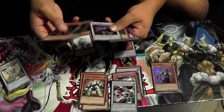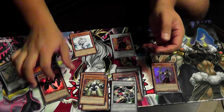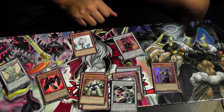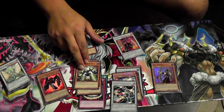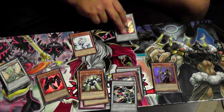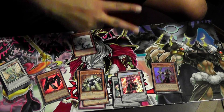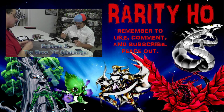Let me know what you think about this set - maybe you had better luck than I did. I did hear someone, when I was buying this from Parallel Worlds, somebody was telling me that someone pulled two Vanities and Emptiness out of one box - that's pretty broken. I don't feel like this is a set I'd buy again. I'm probably just going to buy Vanity's Emptiness as a single, because it's going to be damn near impossible to pull them. But as always, please do remember to like, comment, and subscribe. This has been Rarity Ho. Peace out.